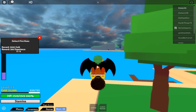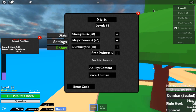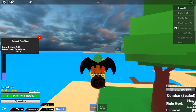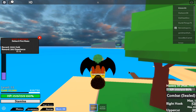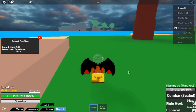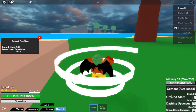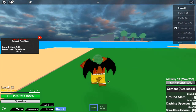Here are your move sets. I have Combat, so I press 1 to activate it and use all my combat moves shown on screen. If I press V, I use my awakening — that gives me different move sets.